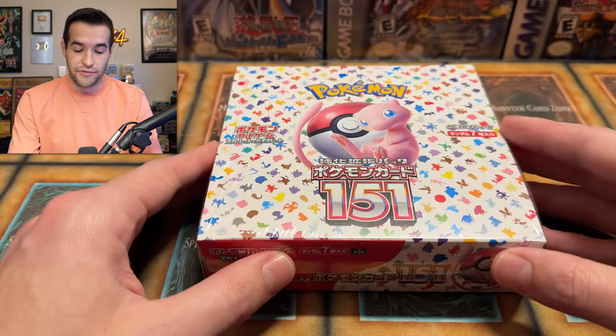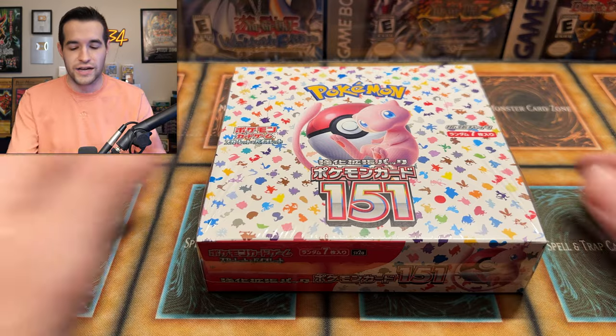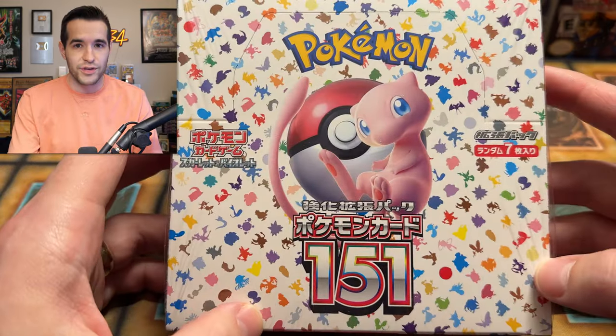That is why I'm extremely excited for this set, because a lot of people don't really like the new Pokemon — they say nowadays they're just making them into keychains and ice cream cones and trash bags. Well, don't worry, there's no trash bags, ice cream cones, or keychains in this opening because it's all the original 151.